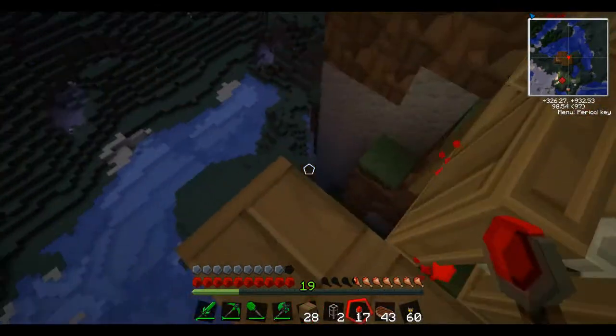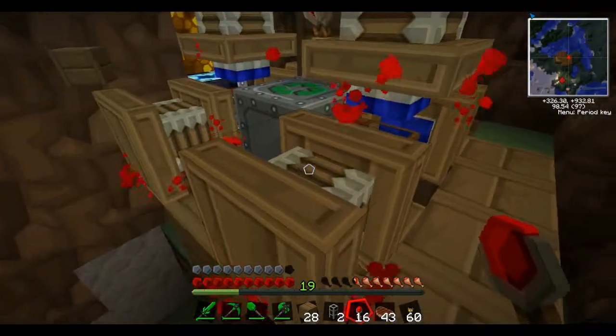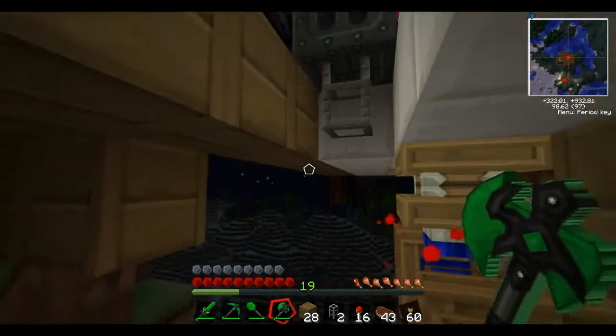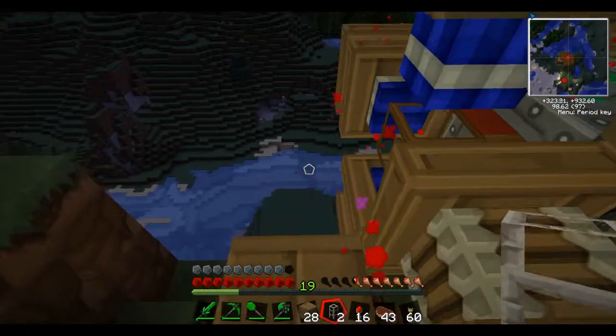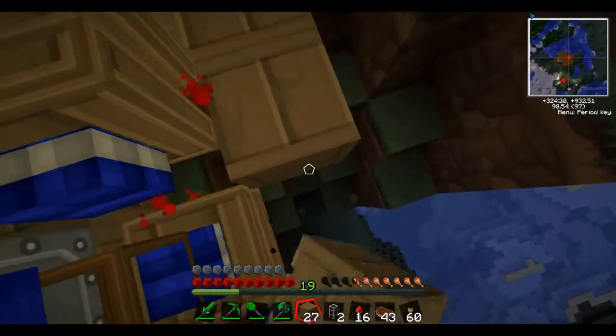Torches — alright. There we go. Nice. And this is sparkly, so I'm pretty sure that means it's affected by a world anchor, which is exactly what I want.